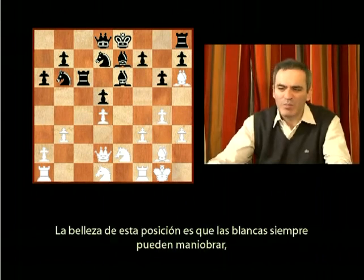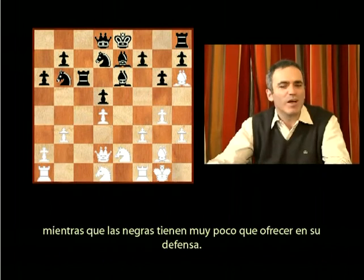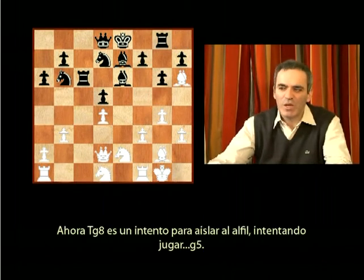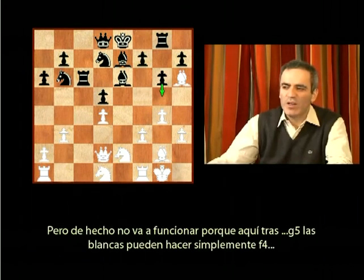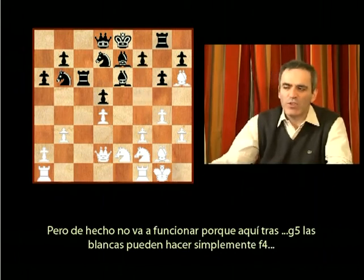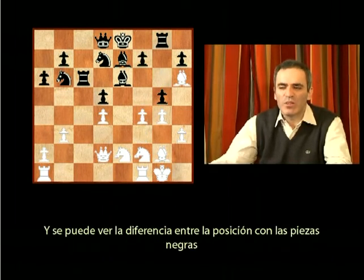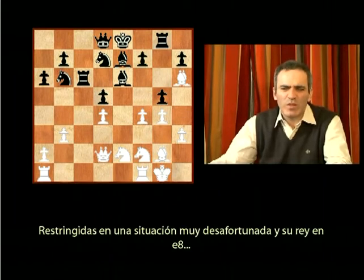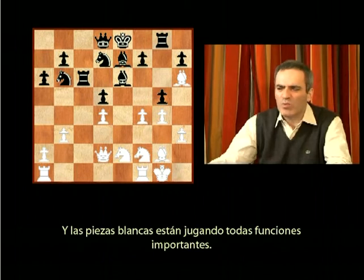So knight fd7, knight d1. The beauty of such a position is that white could always maneuver, while black has very little to offer in defense. Now rook g8 is an attempt to cut the bishop, trying to play g5, but it's not going to work, because after g5 white could simply play f4. You can see the difference in the position with black's pieces in a very unfortunate situation and king on e8, while white's king is well protected on g1 and all white pieces are playing important functions.